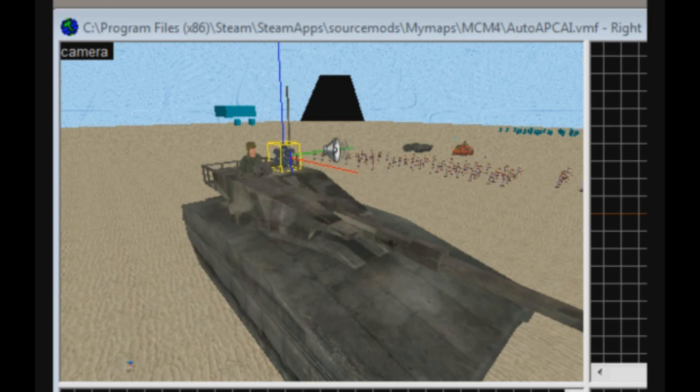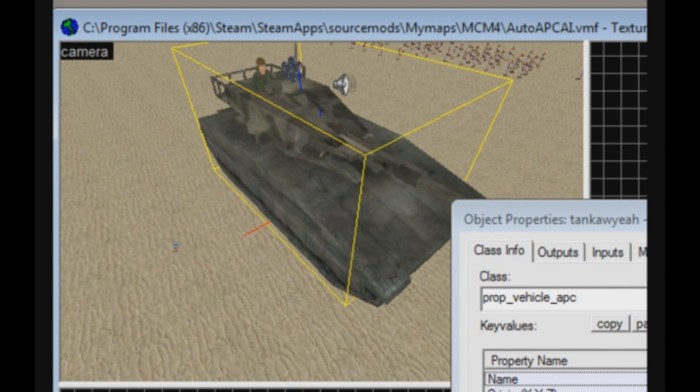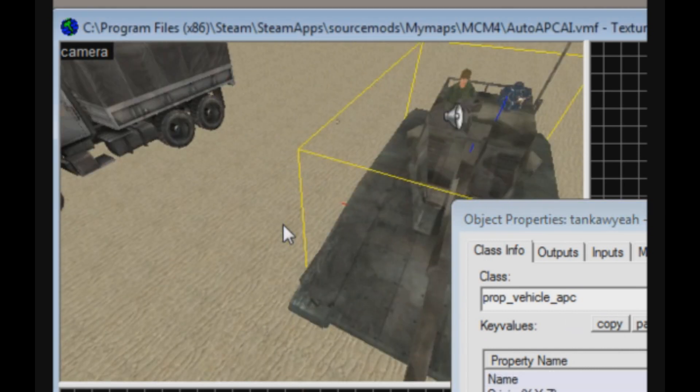Before we get started, I just wanted to provide a glimpse of how this piece of shit works to anybody who might be interested. I took the brushed Merkava's chassis and converted it into a model using a really cool tool called Proper. After that, I took the model and rigged it to the Combine APC's bone set so that it would function as a vehicle.